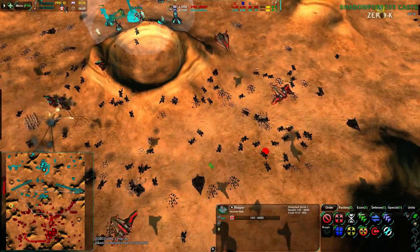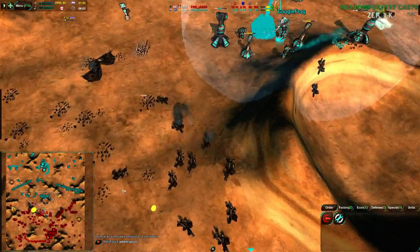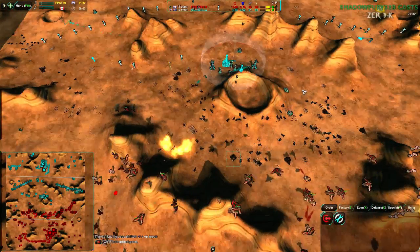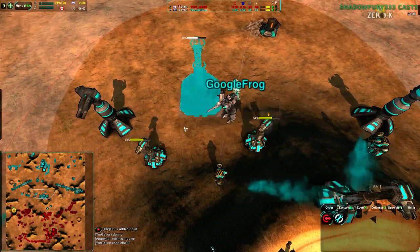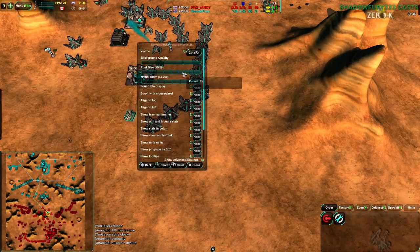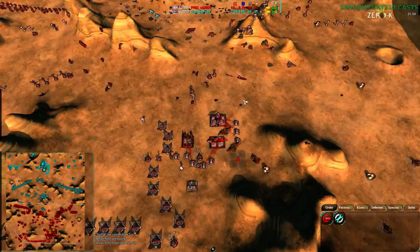Randy's reaper in the center is lost. There's a massive no man's land, a huge graveyard of robots with no reclaim happening. The silo is not being built — oh, now it is. Google Frog is just starting to stall somewhat. He's caught up in economy finally, though his military is still down by 5000 metal.